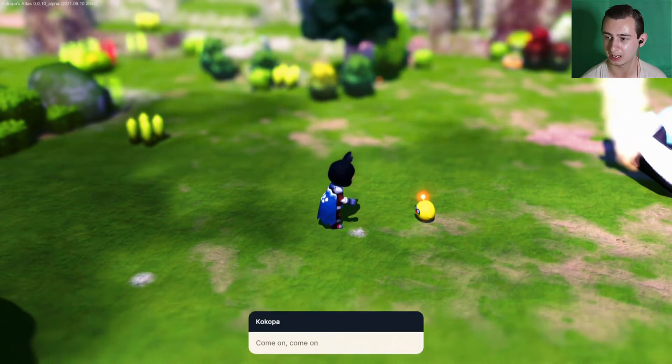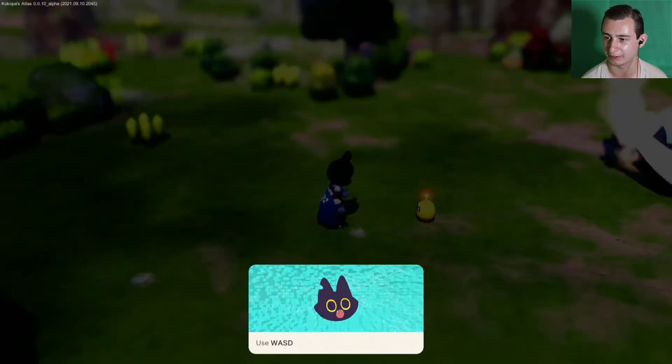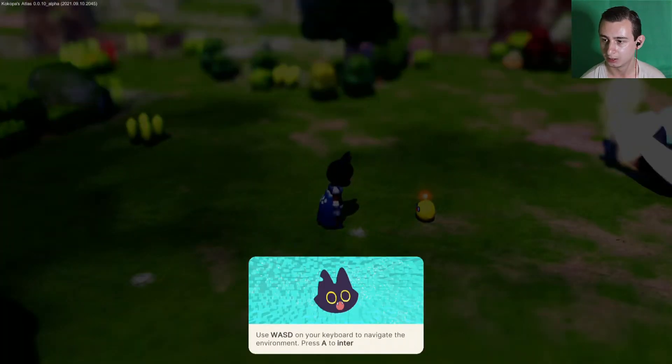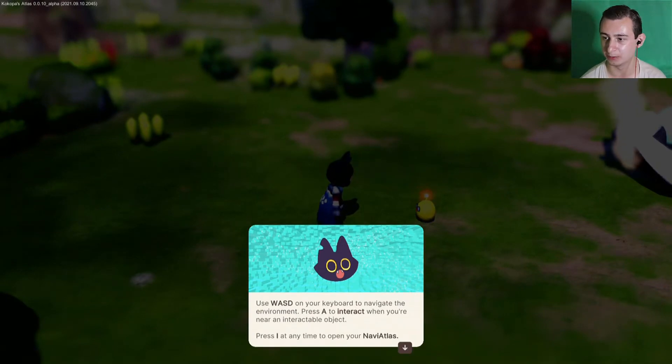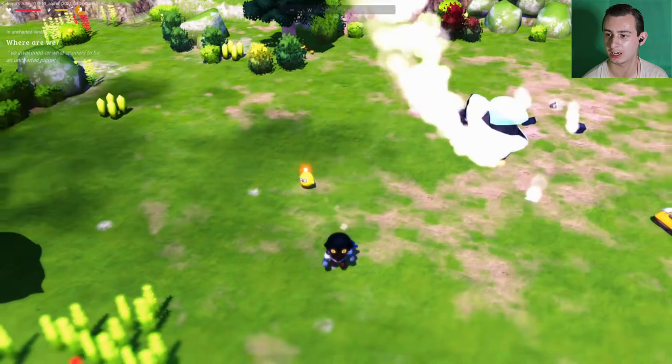Your excuse this time is that a planet crossed your path — you saw it the same as I did. Come on, we better fix the ship and get out of here. Use WASD on your keyboard to navigate the environment, press A to interact. The controls are working.